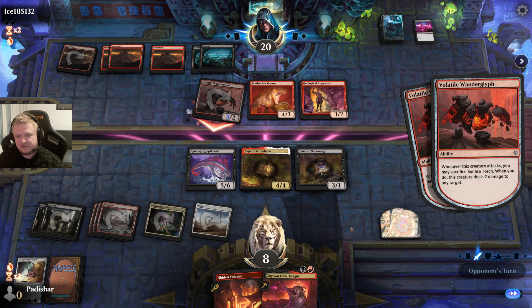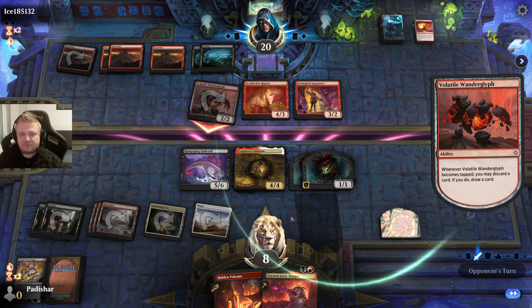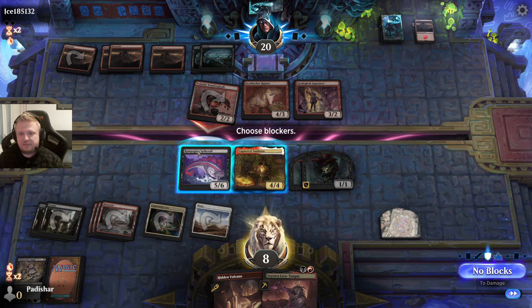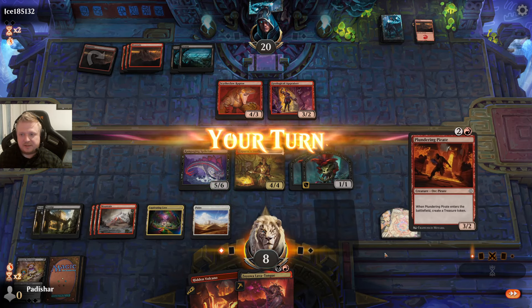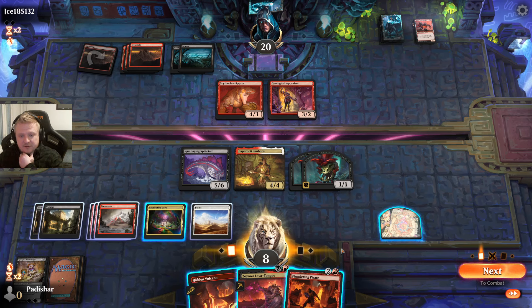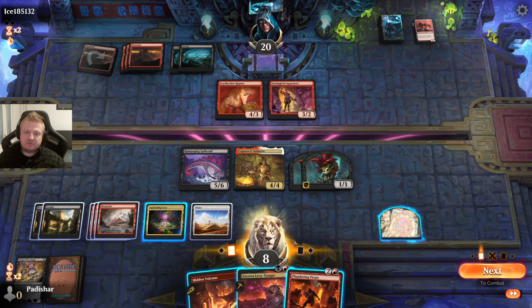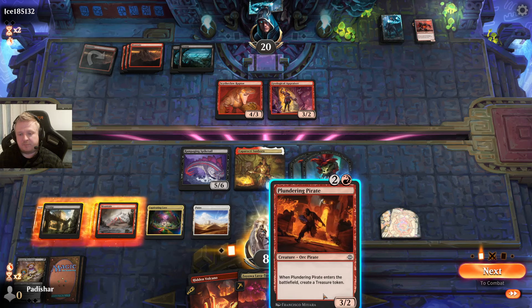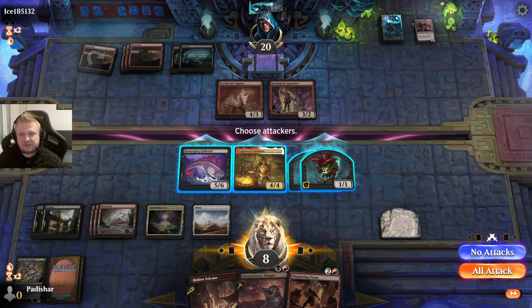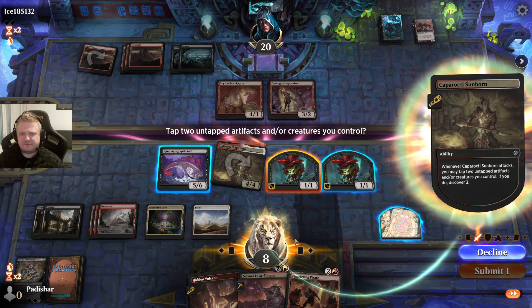I'll make this into a 6-6, which means they'll either let it do its thing again or double block to kill it. I'm happy to just do it once and trade with the Raptor. I can play the Pirate and the Zojoba post combat. I could have gotten the map token first — this being a 5-5 would have been best. I made a mistake. Well, Atali's Favor actually works very nicely — it's a 5-5 now.